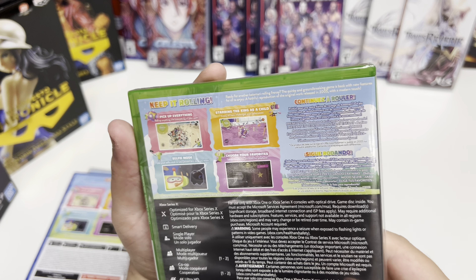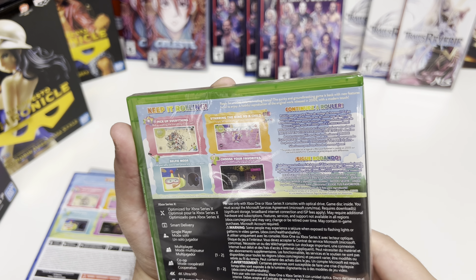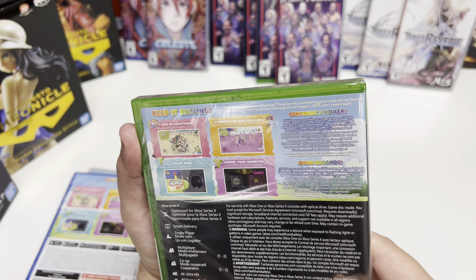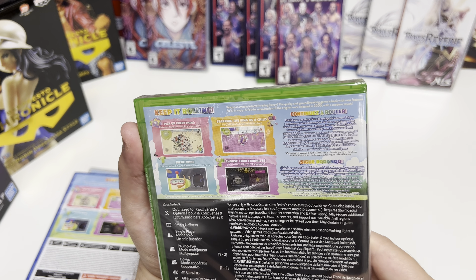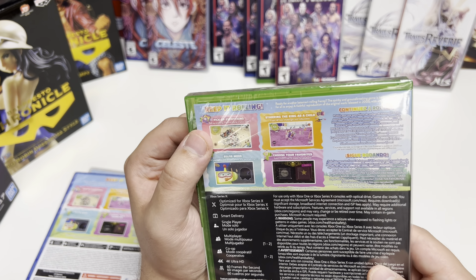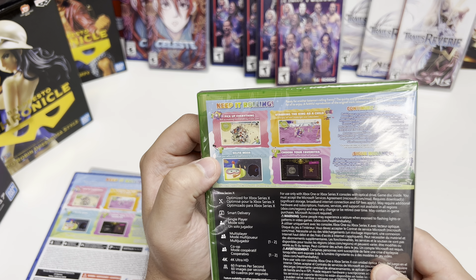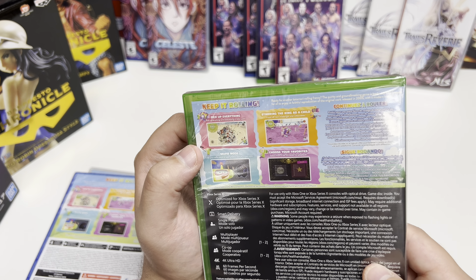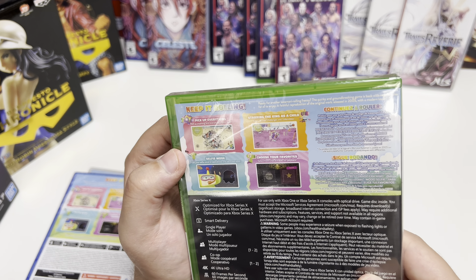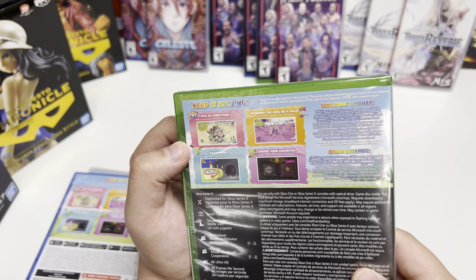It says: 'Keep it rolling — ready for another Katamari rolling frenzy? The quirky and groundbreaking game is back with new features for all to enjoy. A faithful reproduction of the original work released in 2005 with a modern touch.' It also mentions: pick up everything, roll anything and everything in your path, selfie mode — use your selfie stick to take photos and decorate them, starring the King as a child, enjoy all new challenges and collectibles, and choose your favorites — select from a list of tracks for playback.